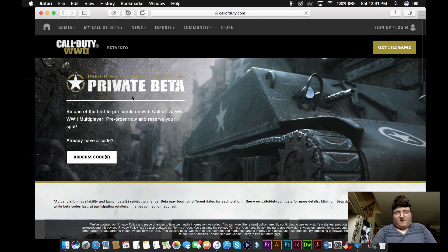All right, so the page loaded — private beta. I have a PS4, just so you know. Private beta is first on PlayStation 4, so if you want to play the beta first I suggest you pre-order for PS4. If you don't mind waiting, pre-order on Xbox — it's your choice. PlayStation will get all the content 30 days early again, but that's why I bought both systems.